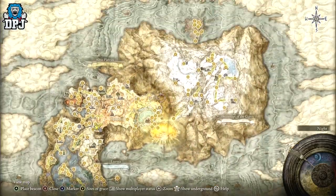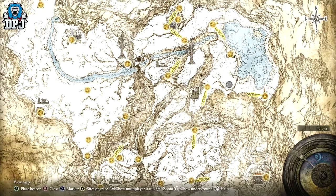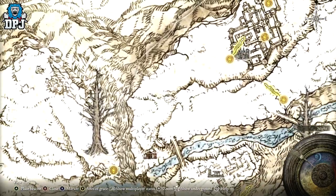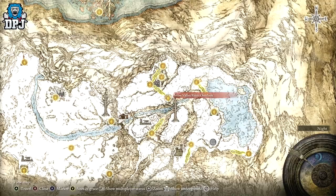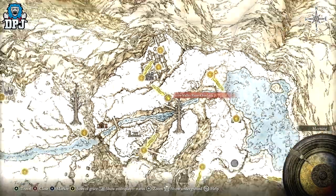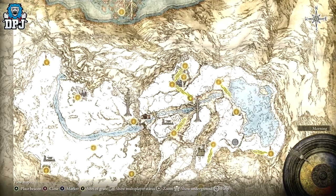So where is this obtained? To get this thing, you need to come up to this area right here — in the Mountaintops of the Giants. You need access to this area; if you haven't got access, you'll have to wait. It comes from a boss that spawns in about here. I accidentally stumbled upon this at nighttime — I've got the footage recorded. I went to this grace point, turned it to nighttime, and I think you might have to turn it to nighttime, so make sure it's nighttime guys, and just run up in the direction I show on screen now.